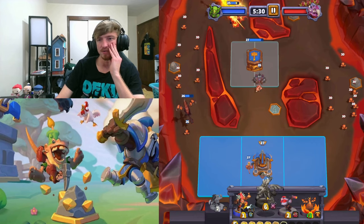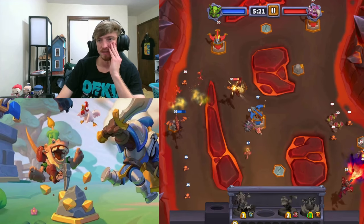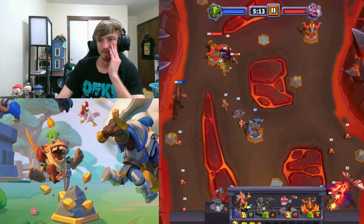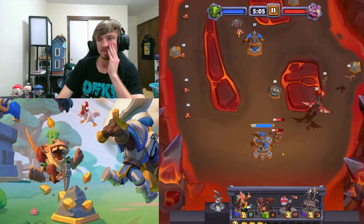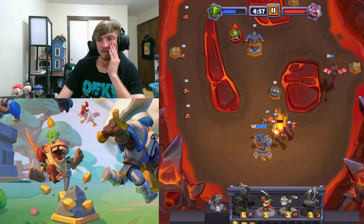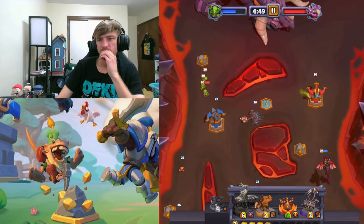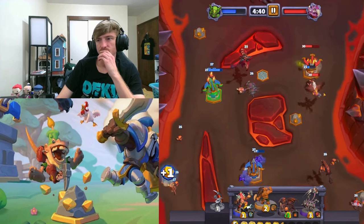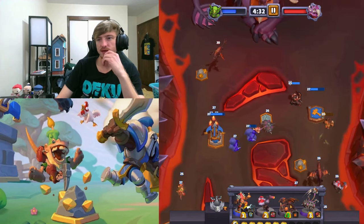That was dumb — I don't know why I placed him in the middle; I meant to place him on the side. That's perfectly fine though. We're going to distract this if we can. We'll go ahead and do this — hopefully those will turn around and see it. Let's get some gold going now. This is going to deal with it; I just need to make sure it doesn't hit our Drake. Now we have control over what's happening.